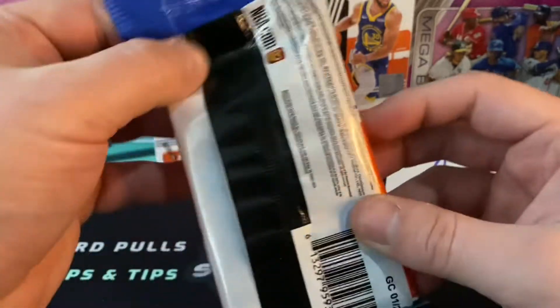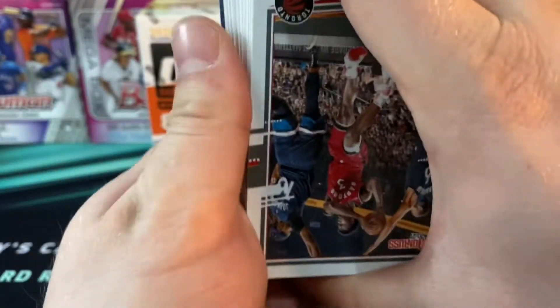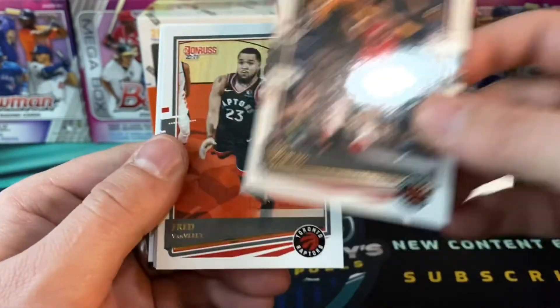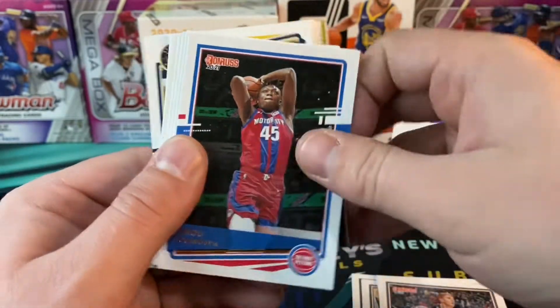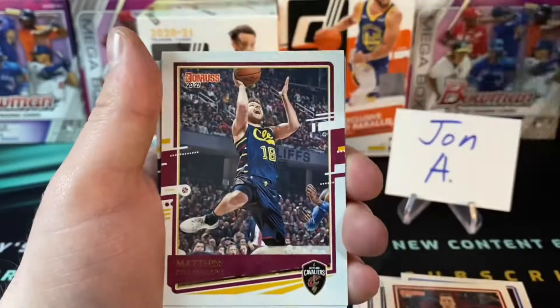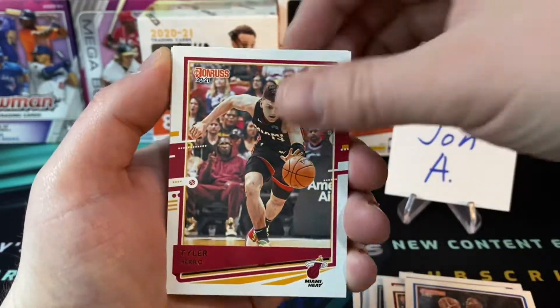We got the hollow green and yellow laser parallels — loving me some Donruss Basketball. Of course everybody's chasing the LaMelo Ball rookie cards. Donruss Basketball is a 250-card base set with 50 rated rookies. The thing about Donruss Basketball is there are no classic or vintage players — only current-day guys and rookies.